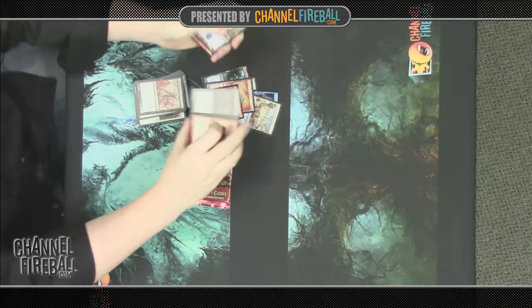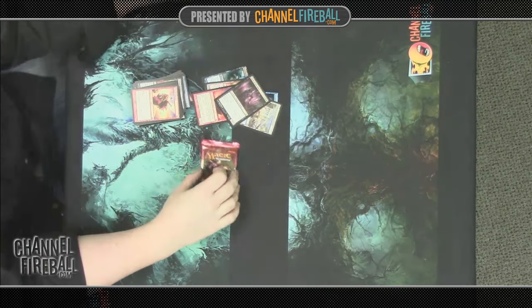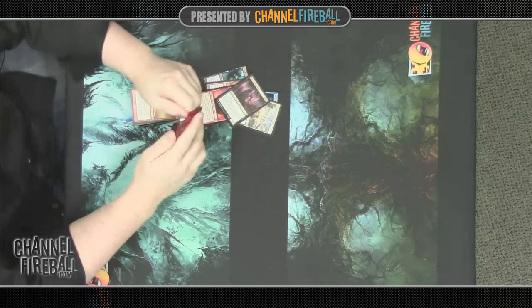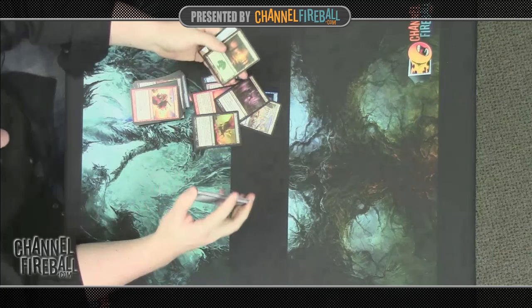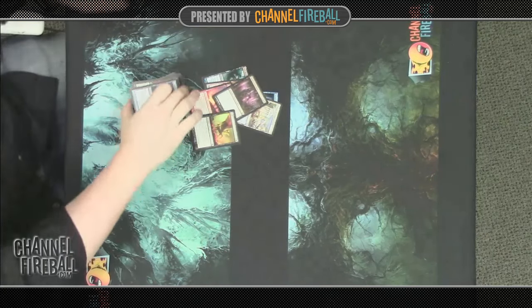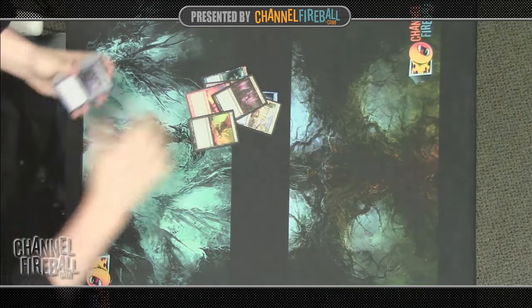Here we have an Agent of Fates — that's a very powerful card. For those who've played a lot of Theros, you're probably already familiar with it. It can do a lot of work at killing off your opponent's creatures. And finally, we have a Gild, which I think is also quite good — one of the new removal spells in Born of the Gods.